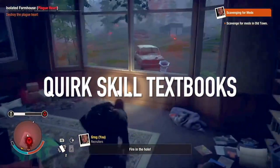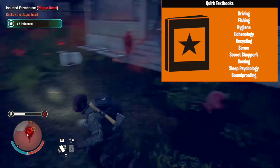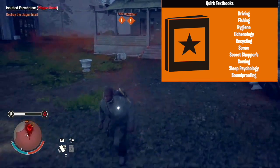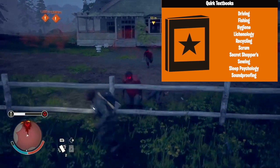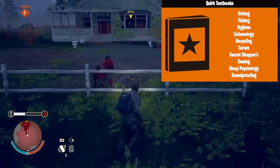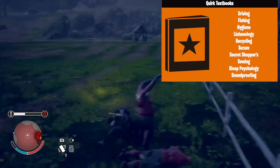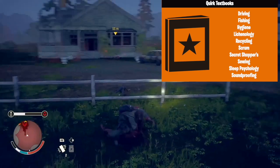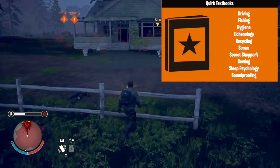Okay, let's talk a little bit about quirk skills now. While there are a bunch of different quirk skills in the game, there's only ten that you can learn through textbooks, and they are as follows: Driving, Fishing, Hygiene, Lichenology, Recycling, Scrum, Secret Shopper, Sewing, Sleep Psychology, and finally, Soundproofing.